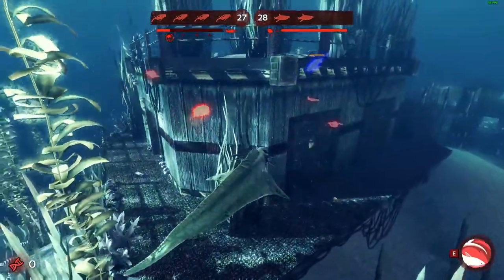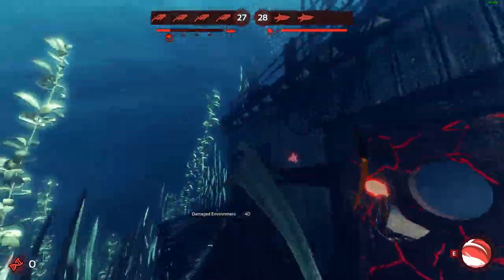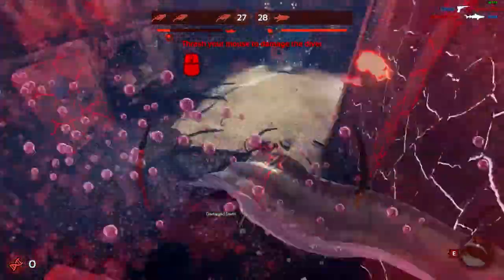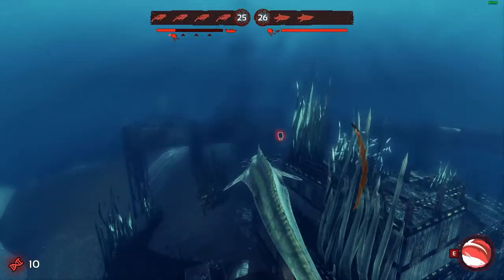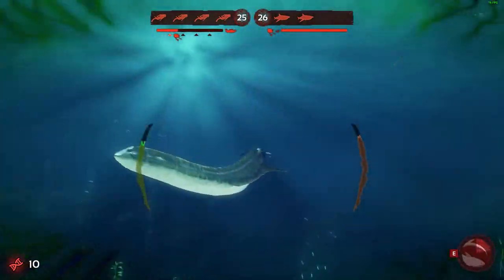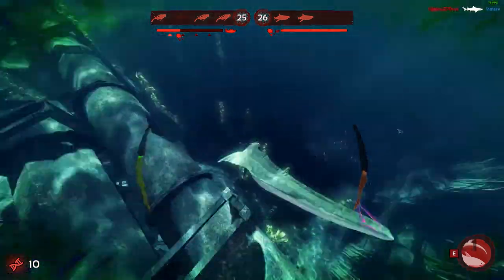I would rush inside but I'm Thrasher so I don't really want to go inside because I'm just gonna die super quickly. When my teammate goes there I will as well. There we go, we got one but we died, and now they're coming outside so we can just easily kill them.